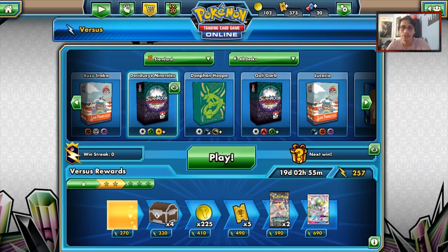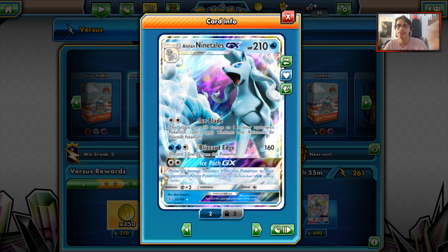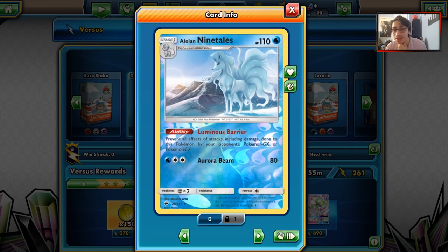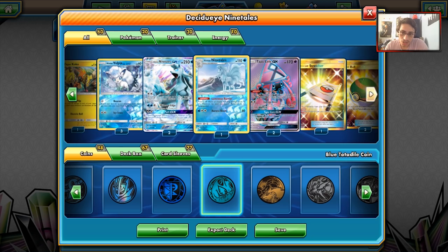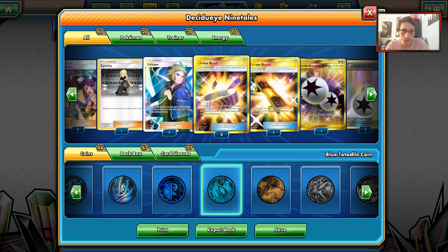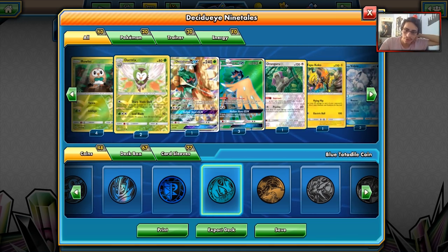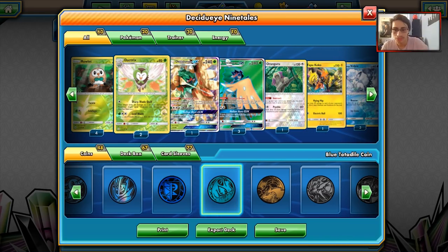That'll wrap up the video, and I'll leave you with the stream match. Decidueye Ninetales is still decent — I like it quite a bit and think it's still a decent archetype. Baby Ninetales would have been a good call in that last game too. Maybe we could have played it better. A bit of an annoying loss, but I'll catch you guys later on another PCGO video. Subscribe for more content.